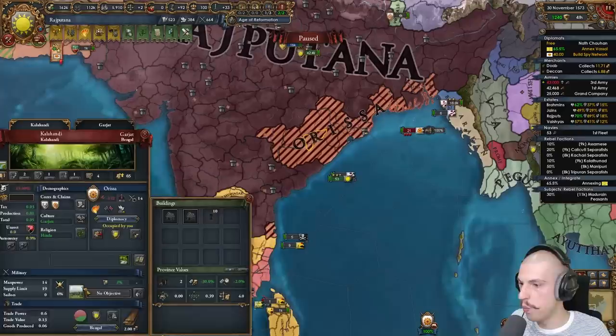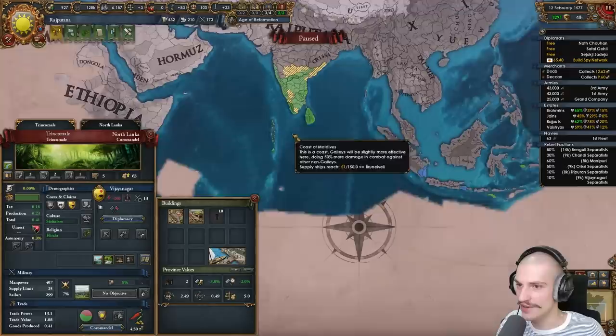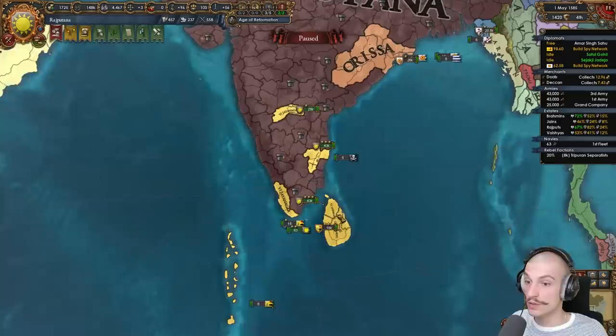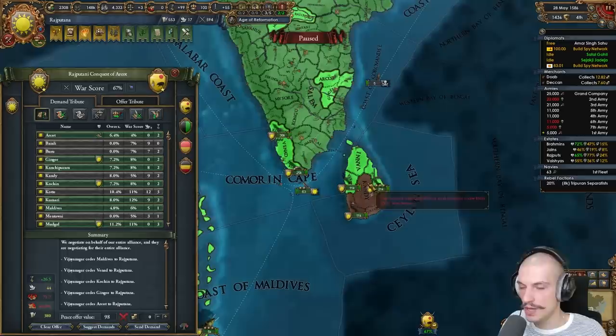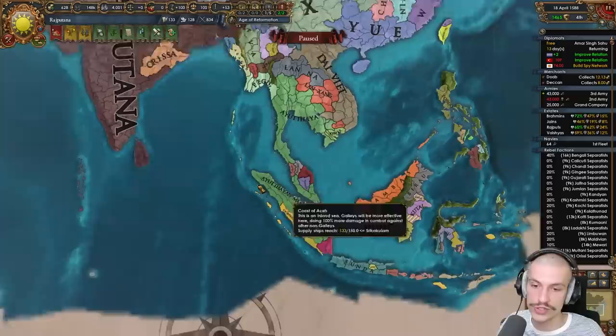They give me everything I can take — perfect. War score cost is 180 though — how do they still have so much dev? Annexing the final subject. Truce with Orissa up — I don't have a CB but my spy just got the fabrication. Finally got a claim on Orissa. I clicked an event giving autonomy everywhere — I'm an idiot. Fourth idea group — wow, we're going with Diplo. Orissa 100-percented — done with Bengal too. A couple more wars versus Vijianagar and Orissa to go.